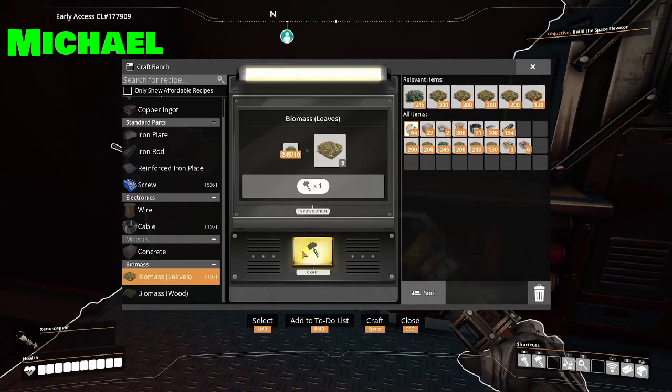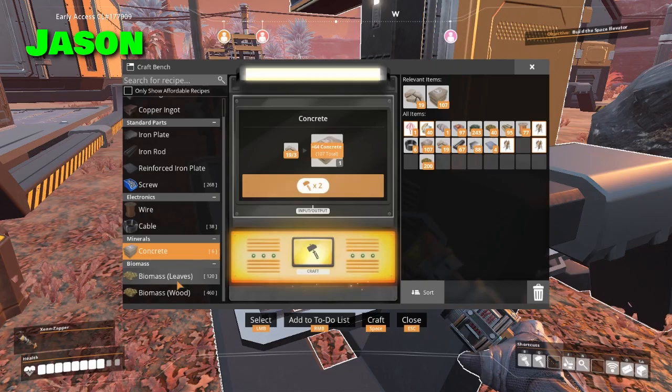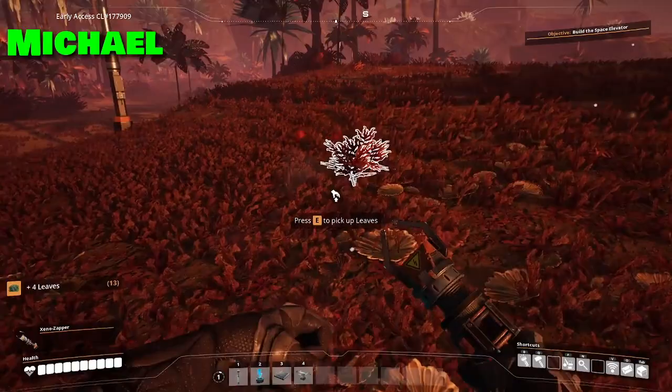That's the game's way of saying get more power. Switching out the leaf fuel for actual biomass — it refuses to work. Do you have a list you prepare ahead of time or is this off the top of your head? It's just off the top of my head. You're amazing.